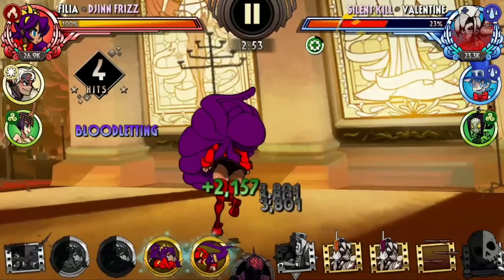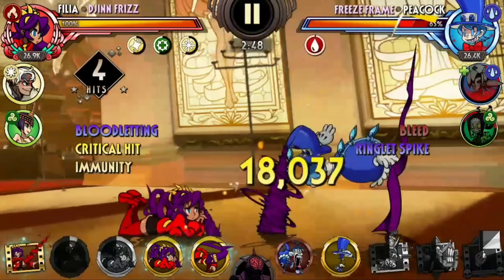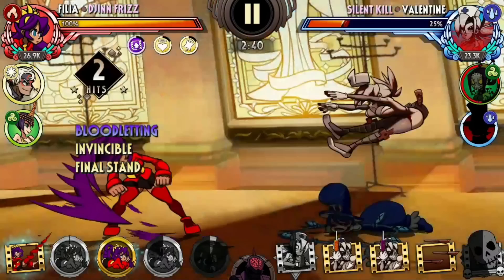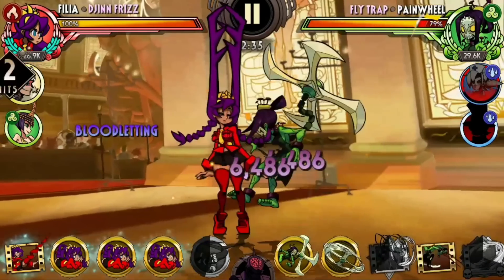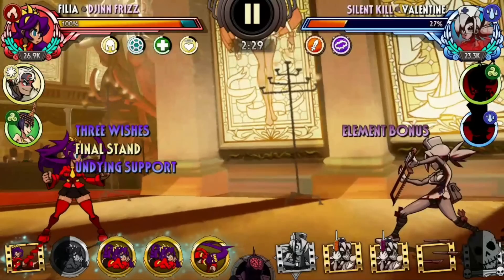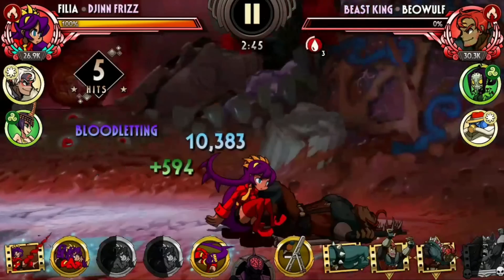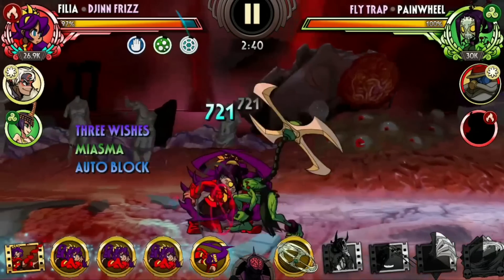Coming up next, we have Gin Frizz — a unique Filia variant with access to plenty of random buffs and a whole lot of damage. Gin Frizz is a simple variant but she offers so much that no other Filia variants have access to. With the second highest attack stat of all variants including other characters, you can bet Gin to deal plenty of insane damage from the get-go. Her abilities further provide her more damage output from the potential to get 5 stacks of Enrage in a relatively simple way. Combine this with Filia's Marquee Ability, Leech, and Gin is a damage dealing juggernaut with plenty of sustain and regeneration.